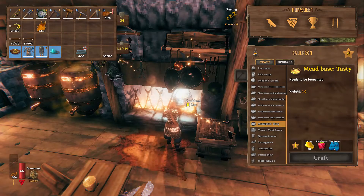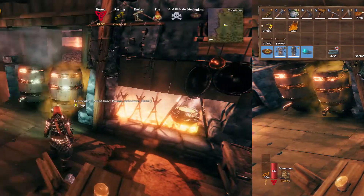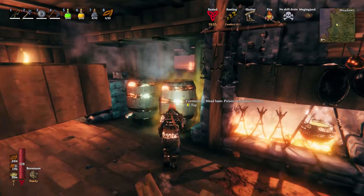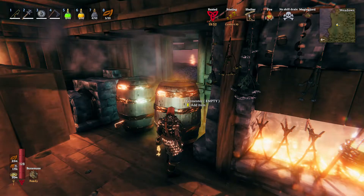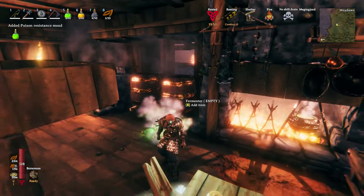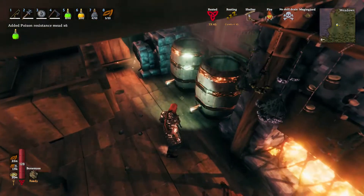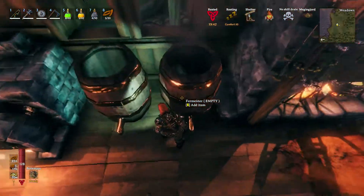Fermenting takes a few days, so we can go ahead and do some other stuff during this process. Now a few days have passed and the meats are done brewing. Once the fermenter is done working, walk close to it and press the E key to retrieve the potions. They always drop on the ground, which I don't understand, but oh well. We now have our potion ready to go.